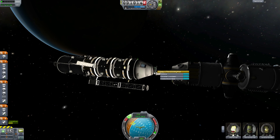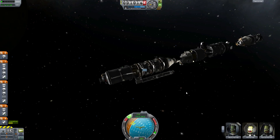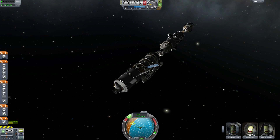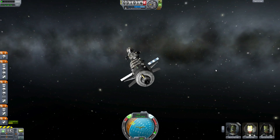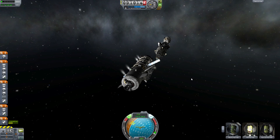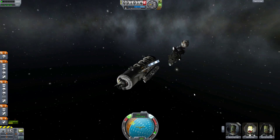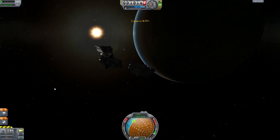I want to undock — there we go. Let's back away here and maneuver around our station. We're leaving one guy in the station to make sure things continue to operate well while we're away.